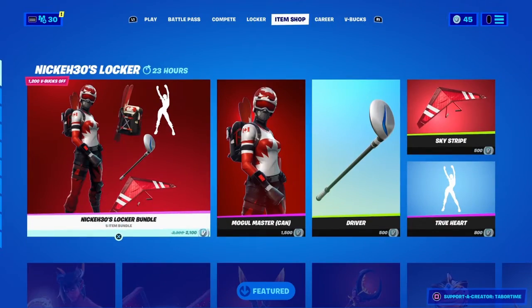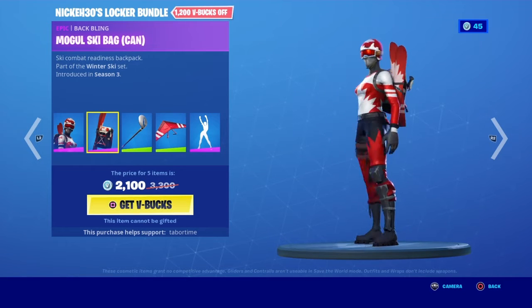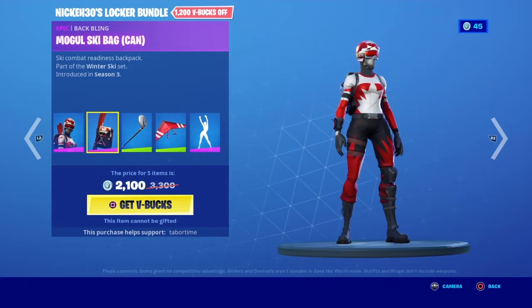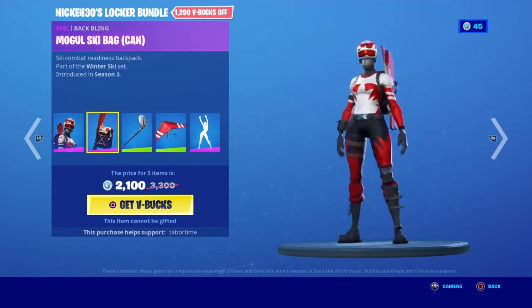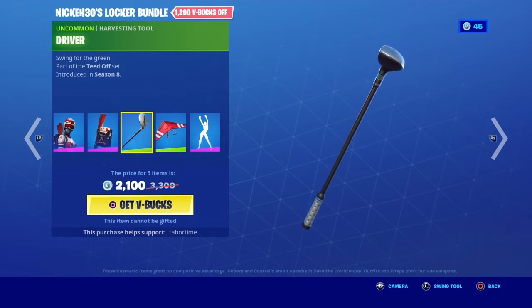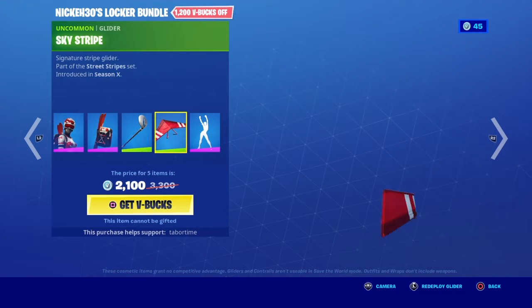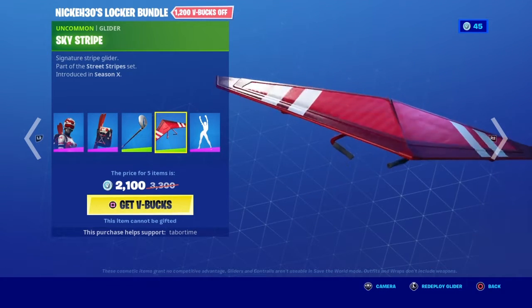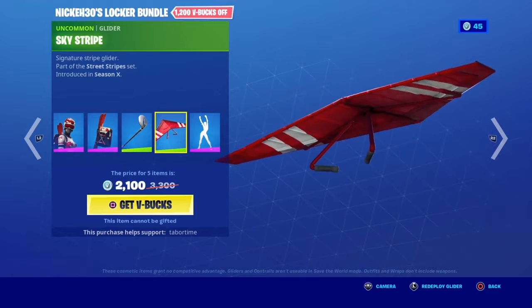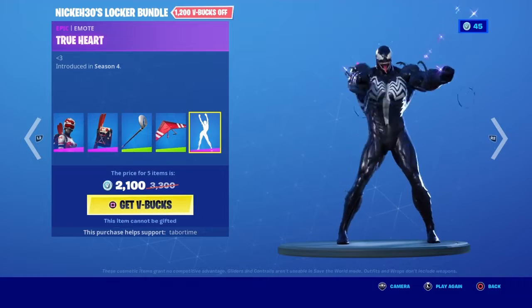Welcome back to another item shop video. The Nikkei 30 bundle is here — the Mogul Master Canada skin with the Mogul Ski Bag Canada style, the driver pickaxe, and the Sky Stripe glider for Ruby. This is the Nikkei 30 bundle and it's sick.